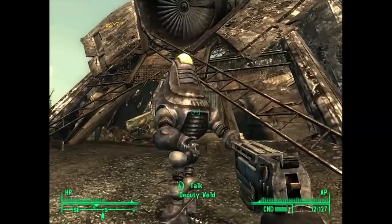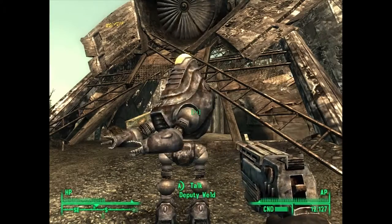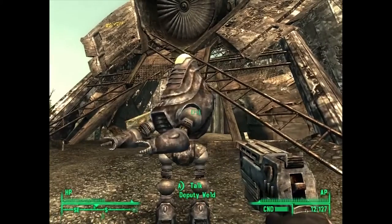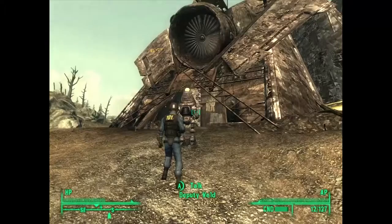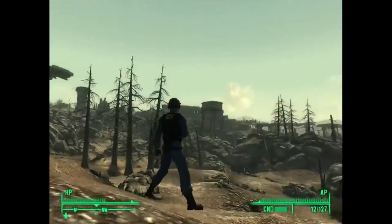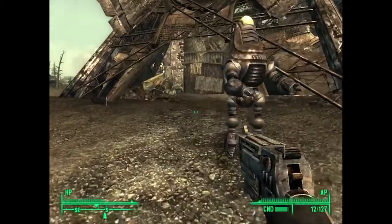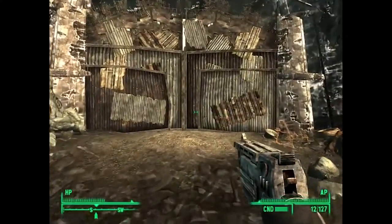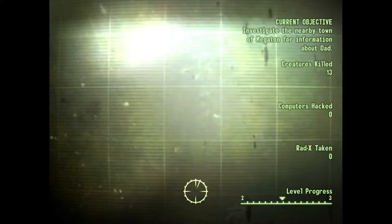So let's go to this guy here, Deputy Weld. 'Have yourself a nice visit, partner. Need some grub? Try the Brass Lantern.' And there's my guy from the outside. 'Welcome to Megaton. Please stand clear of the gate.' So now I am going to enter Megaton and see what I can find in here.